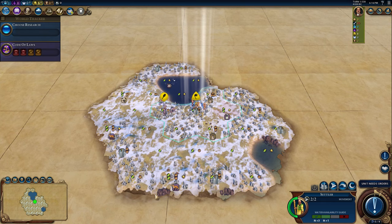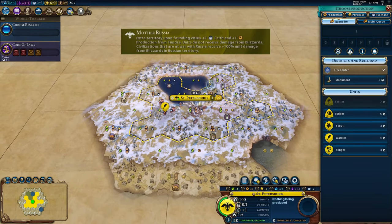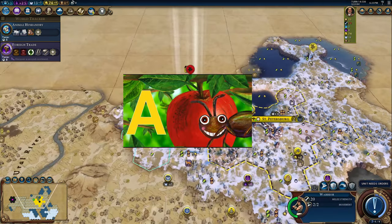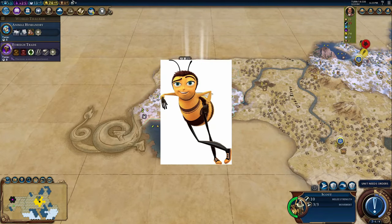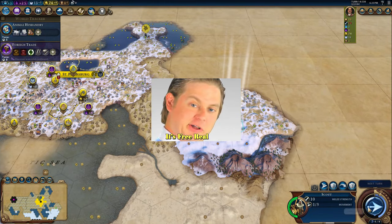Turn 1, after loading into a game, one of our abilities comes into play right away. We get more tiles, but more importantly, we get faith and production from Tundra. This is great because A, you don't need God King in order to get a Pantheon, and B, all of this terrain that is usually unusable by other nations is free real estate.